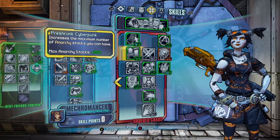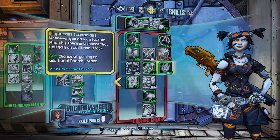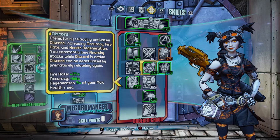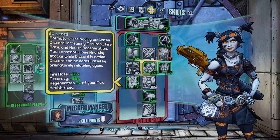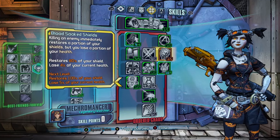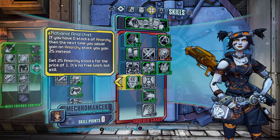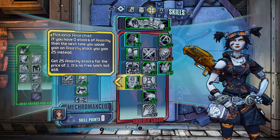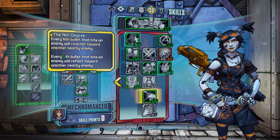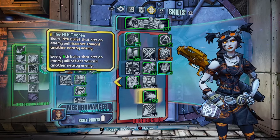Pre-Shrink Cyberpunk gives you an extra 250 Anarchy stacks, giving you 400 Anarchy stacks in total and 600 with the Terramorphous class mod. Then we have Typecast Iconoclast — 60% chance of gaining additional Anarchy stacks, which just helps with stacking them. Then we have Discord, which increases your fire rate by 25%, accuracy by 65%, and regenerates 3% of your max health per second while active. Then Rational Anarchist, which instantly gives you 25 stacks of Anarchy as soon as you kill an enemy. And then the 9th Torgue — every 5th bullet that hits an enemy will ricochet towards a nearby enemy, just doing more damage.